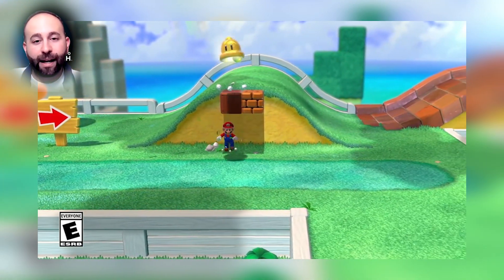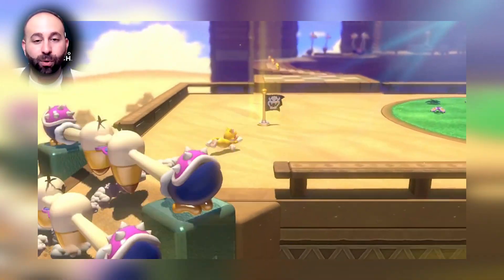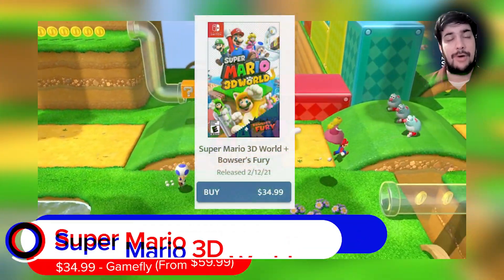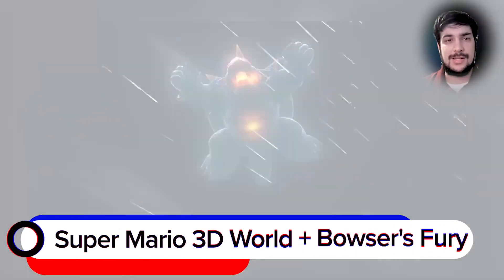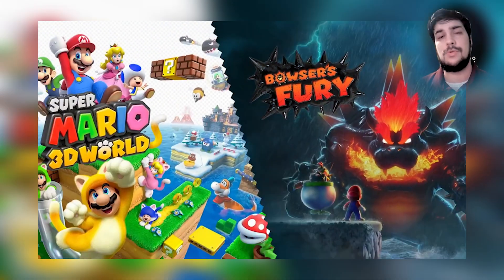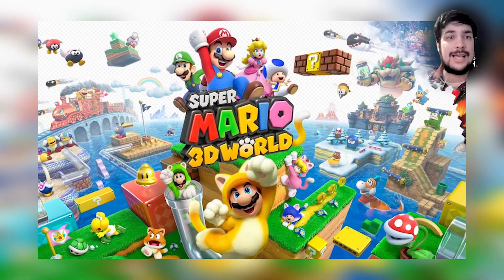The next game we have is also at Gamefly — Super Mario 3D World for $34.99, dropping all the way from its regular price of $60. After a long time coming, a Mario game is on sale that isn't Mario and Rabbids, so that's an accomplishment in itself. Super Mario 3D World, including Bowser's Fury for the Switch, is of course a Wii U game that was moved over to the Switch to reach a wider audience, because it's a fantastic game.